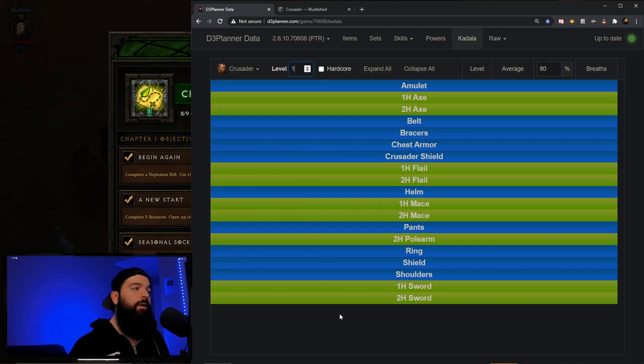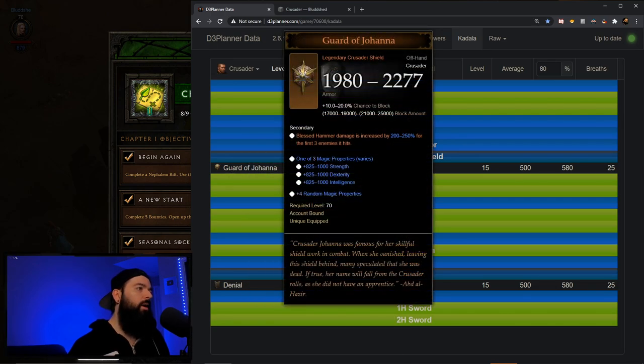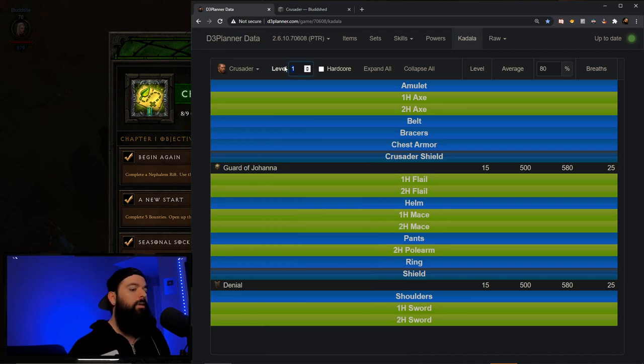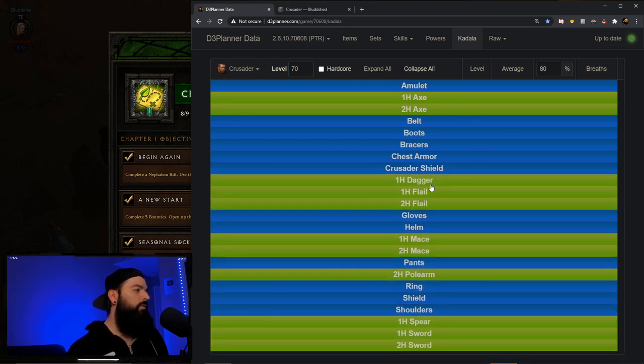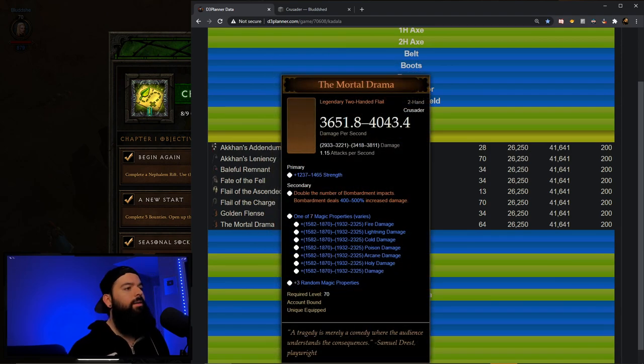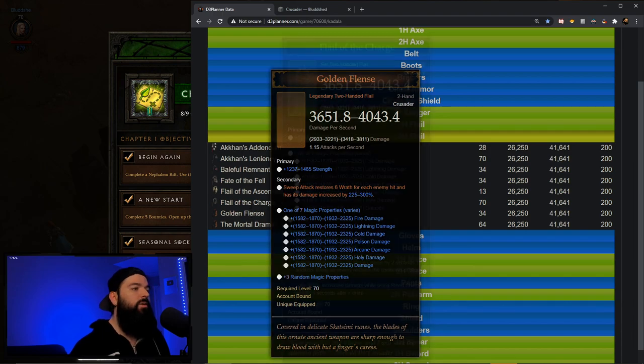If you save a Challenge Rift cache, you get Blood Shards. For level one Blood Shards on Crusader, you're going to roll shields at Kadala. You can get a Crusader Shield or a regular shield. Both of them have multipliers — Denial and Guard of Johanna. If you get Guard of Johanna, focus around Hammers until you get your two-piece AOV set from Haedrig's Gift. If you get the Denial Shield, focus on Sweep Attack until the same point. If you get any better legendary multipliers along the way, feel free to swap them in.